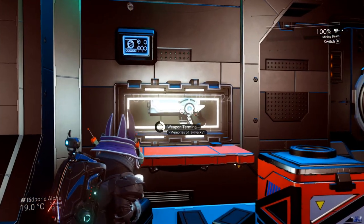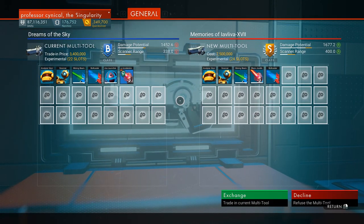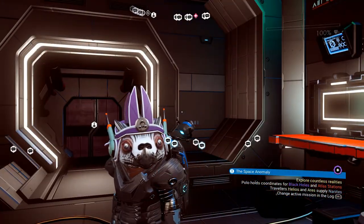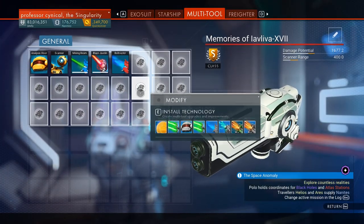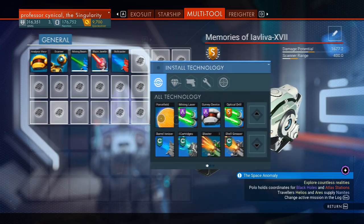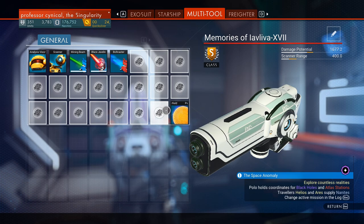Pick up the multi-tool. If you already have all your multi-tool slots filled, pick a tool you don't want and swap it out. When you go to compare, don't worry — when you go to exchange, the damage potential shows only 1677, however what makes this multi-tool so unique is how it scales with the right upgrades.